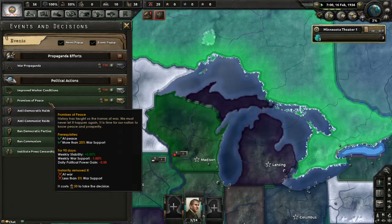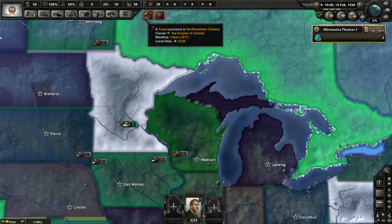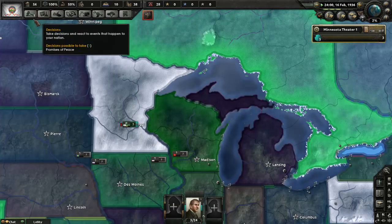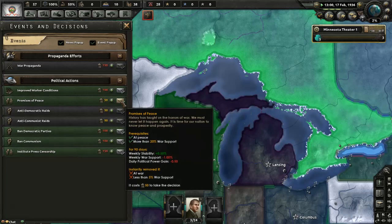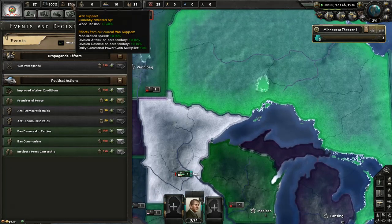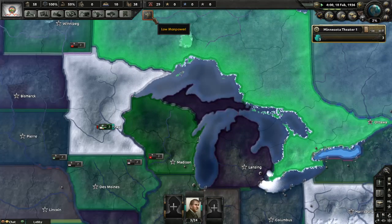Am I going to get a war in 90 days? I don't want to do that. What are you going to gain from it? You're going to gain stability and you already have 100% stability. That's true — it'll retard your political power so I wouldn't do it. Yeah, we're not going to do that, that's a bad idea.